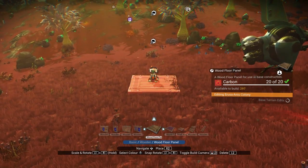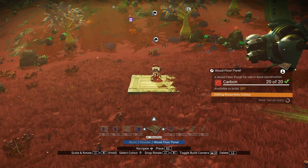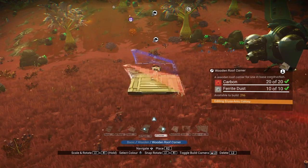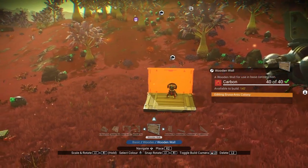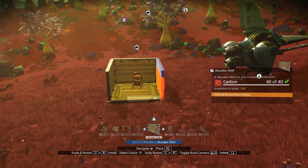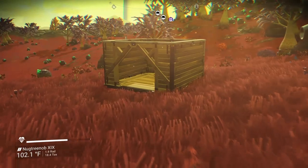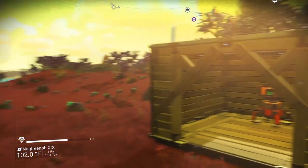And you can just slide it right in there until it turns green, and then install it. Doing this method, you can then build a base around it — it's nice inside. Little tiny western cabin base room here.